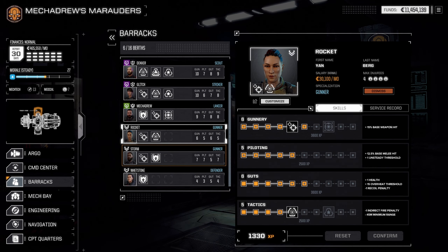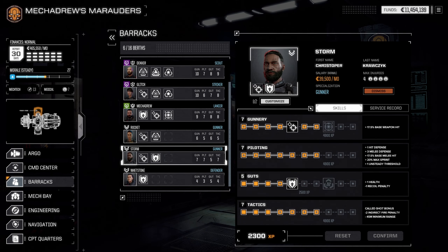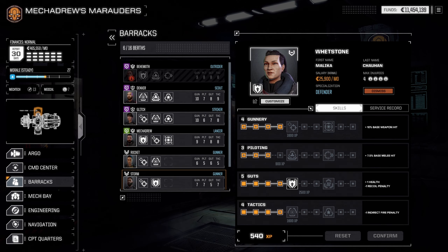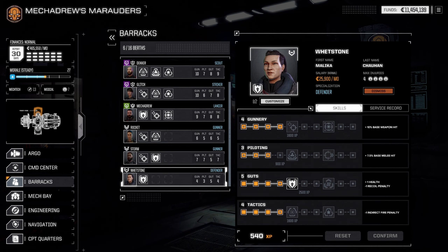Rocket hasn't been used in a while — we probably should start taking her back out. Storm, I think you're currently in one of the pilots' seats. Whetstone — we're still not sure exactly what to do with you. I think you're gonna be Behemoth's replacement, but I haven't decided yet. Okay, I think we're ready to go — let's see if there are any missions we can take in this area.